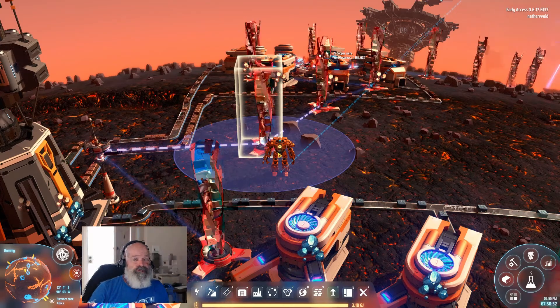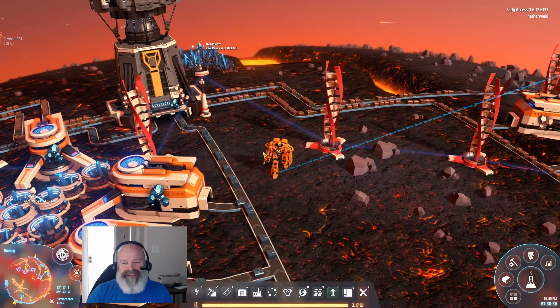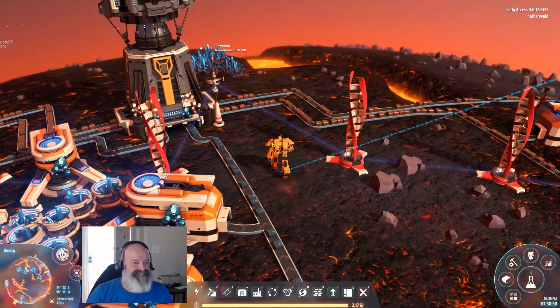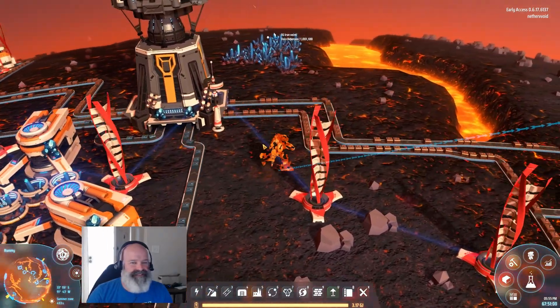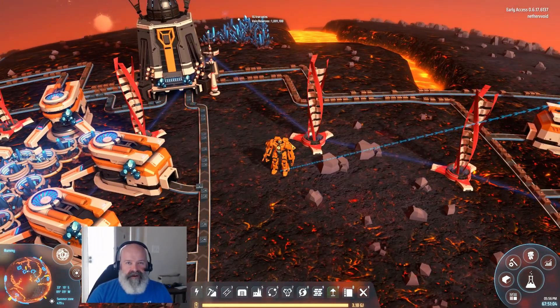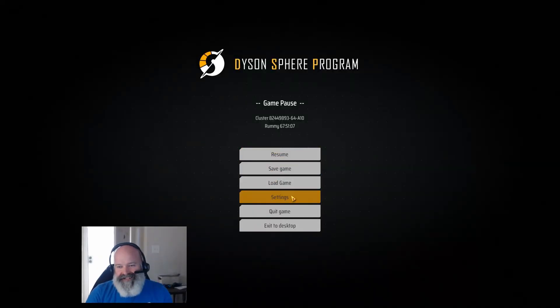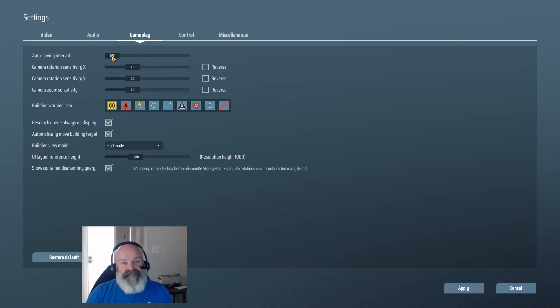What's up everyone, another Dyson Sphere Program episode 116. NDX Extreme Pro is giving me one of the best tips of all time. Watch this — settings, gameplay, autosave off. I would have thought it would be on the other side, but no, it's right there. Thanks — now I don't have to edit the video in the middle, which takes a lot of extra time.